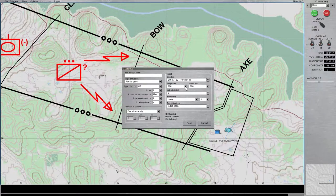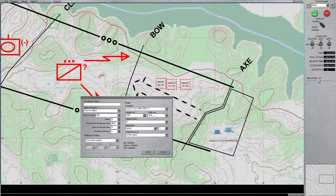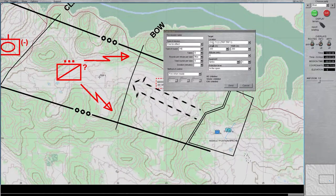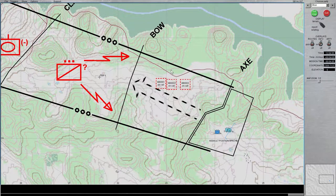The length and width suggest how far the box for your indirect fires will be — the default 200 by 200 is fine in most cases. For method of control, there are three primary options. Fire When Ready means as soon as you request a mission and the battery is ready (about 2 minutes 45 seconds), they'll immediately fire. At My Command holds it — the battery gets set on target and ready, and once it shows On Call in the support menu, you click Send for Fire for Effect to fire.